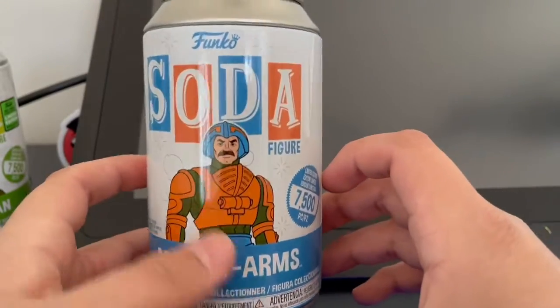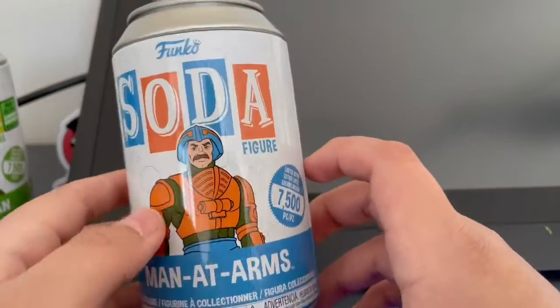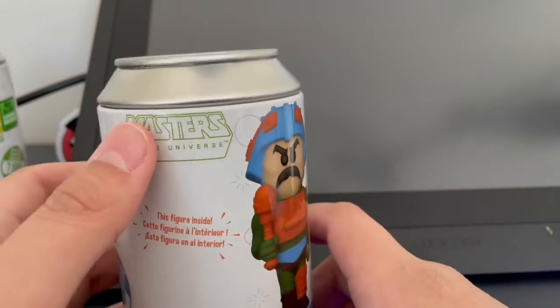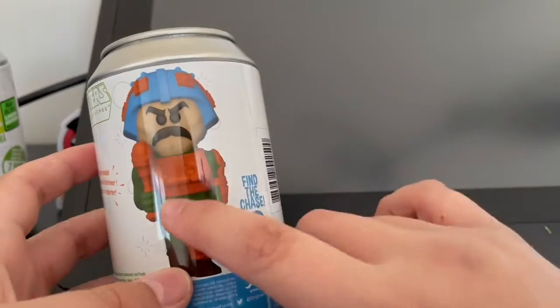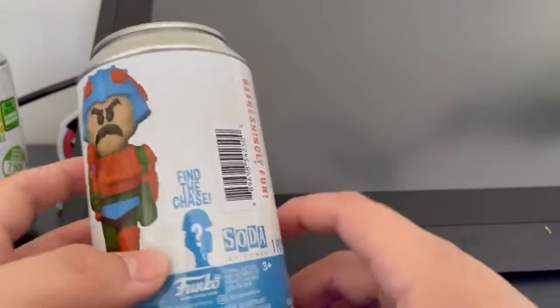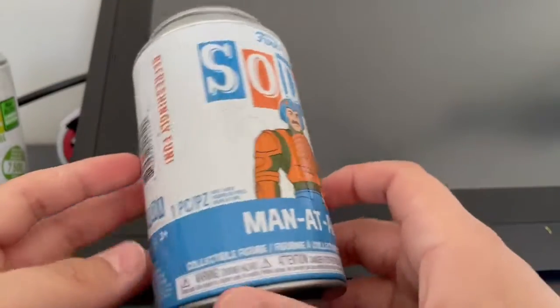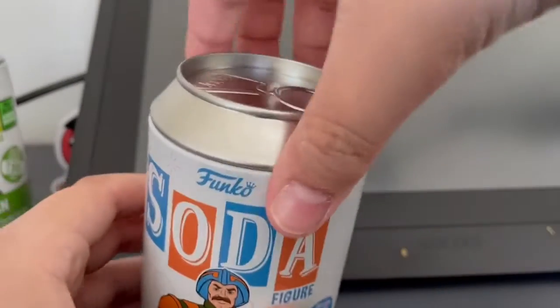Here we have the Man at Arms Funko Soda. Concept art. I like the orange and blue color scheme. Limited to 7,500 pieces, Masters of the Universe. This is the figure inside. Not quite sure what the chase is. They're refreshingly fun. Let's open it.